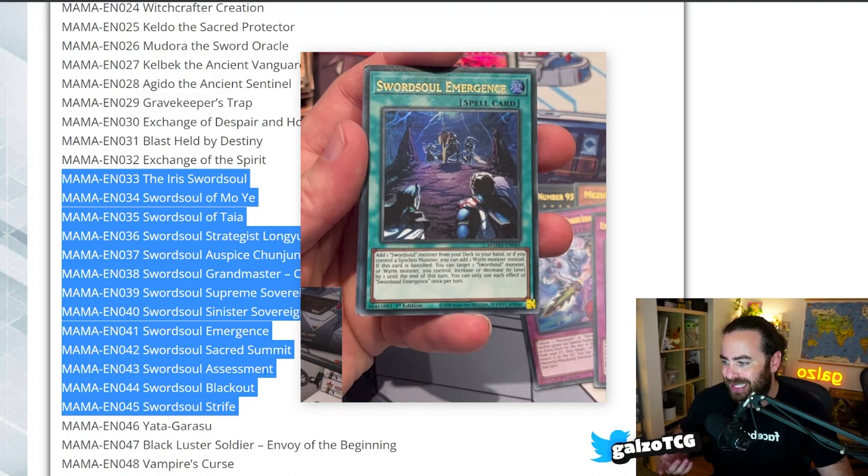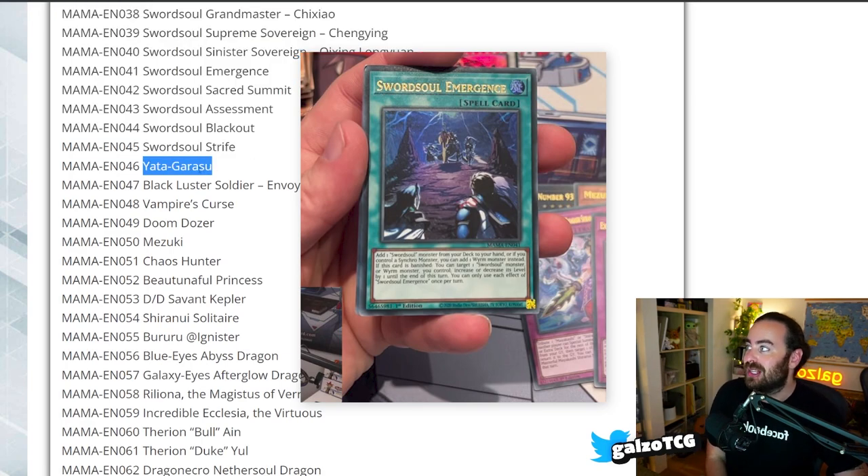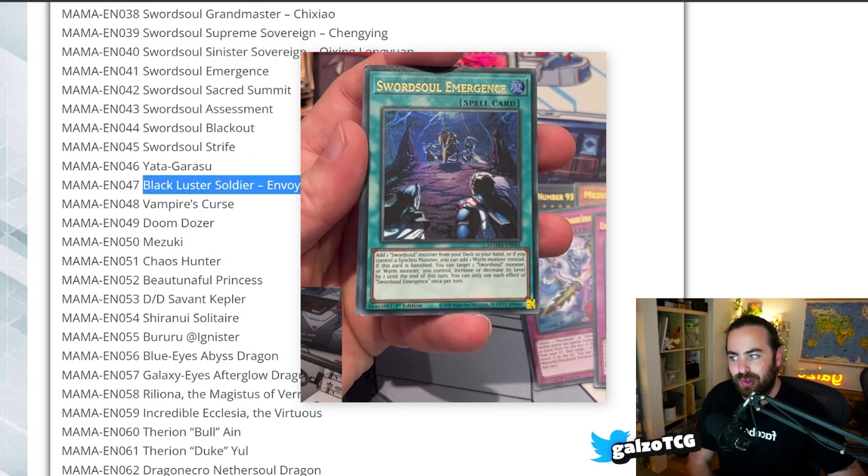Then we got the whole Sword Soul package — every Sword Soul card is in here. We got Assessment, Blackout, and Stripe; we got Sacred Summon; we got everything. The core is also the Iris Swordsoul, which is really amazing, and it's going to be a really cheap core.